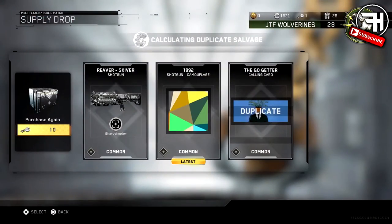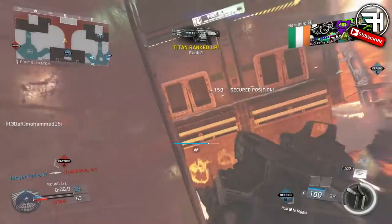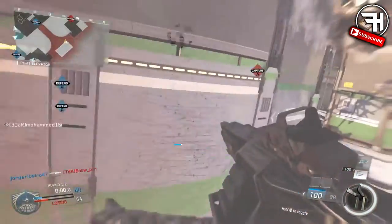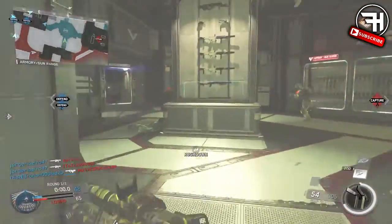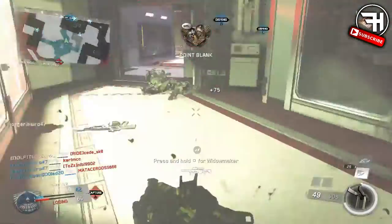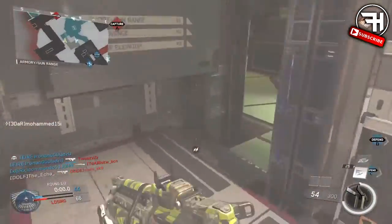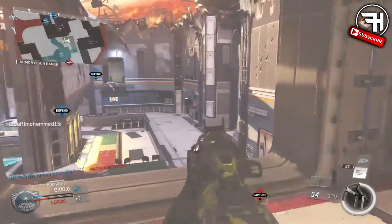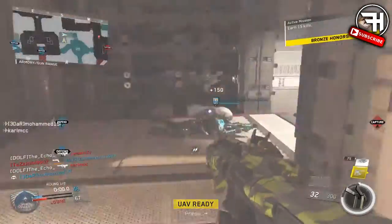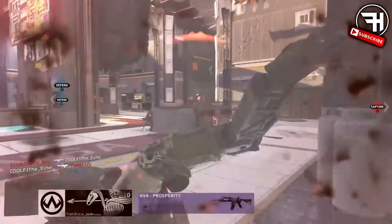Next we have one called 1992. I studied art, so this one really appeals to me — it's like an abstract art painting from the 90s, like Kandinsky and Andy Warhol, really boxy with triangle shapes. It's very similar to the digital camos in previous COD games, like Digital Arctic or Digital Urban, but it looks really cool on the shotgun, the Rec 9.